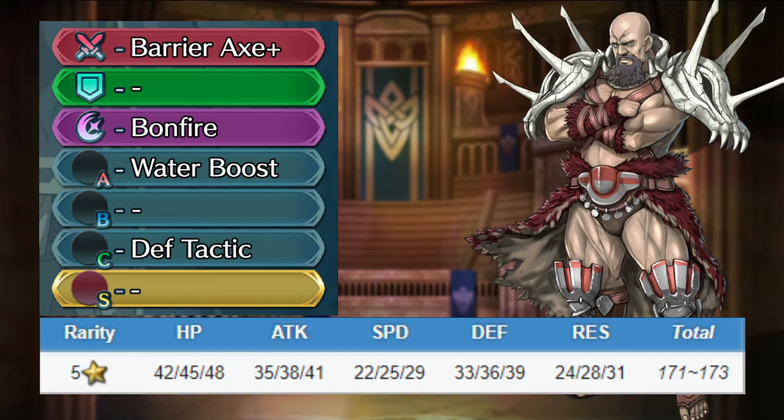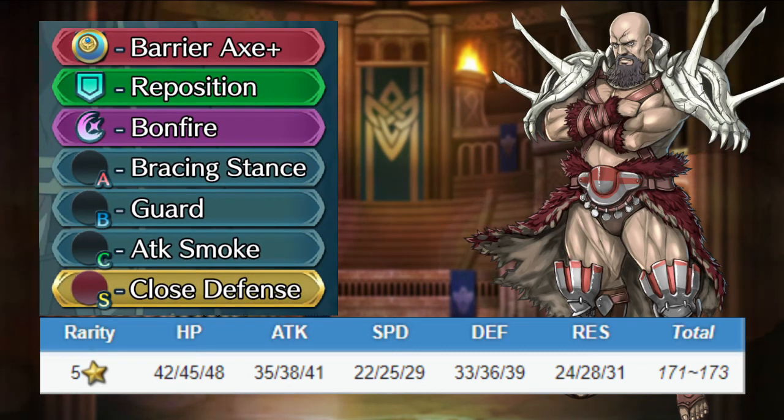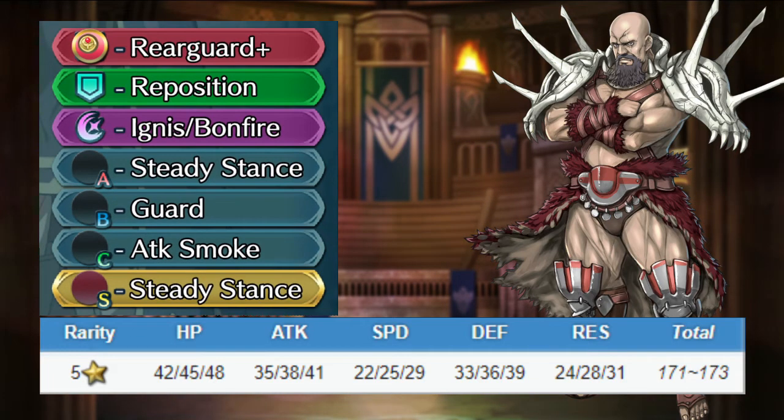If you still want to build him, keep his weapon with the resistance refinement, give him Reposition and keep his special. Swap his A skill for Bracing Stance, give him Renewal or Guard for the B slot, Attack Smoke for the C slot, and Close Defense for the seal. Mustafa's stats are pretty decent but he'll have trouble killing tanky enemies. If you'd like to invest a little more, swap his weapon for a Rauðrserpent-like guard option and give him a full physical tank build.